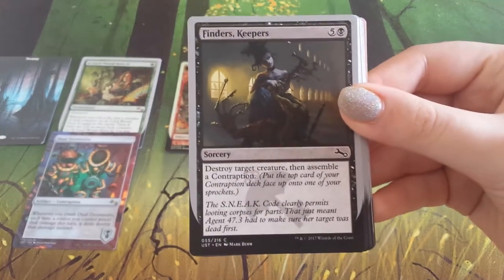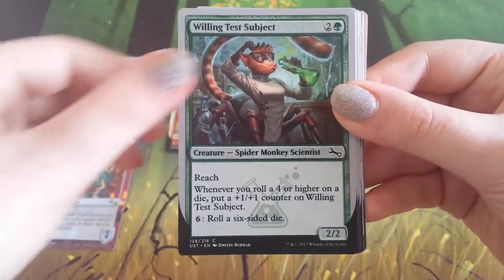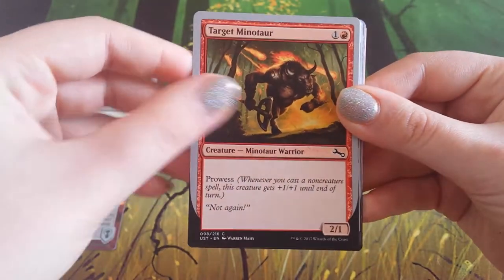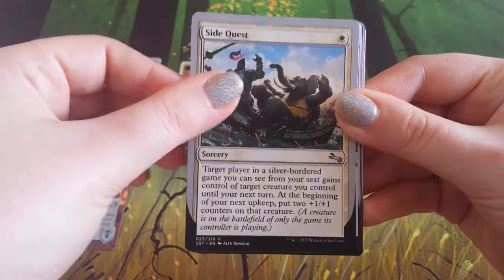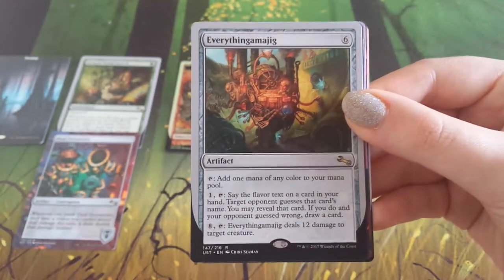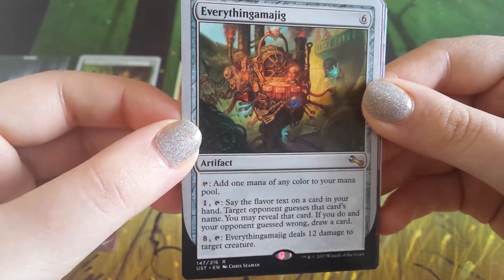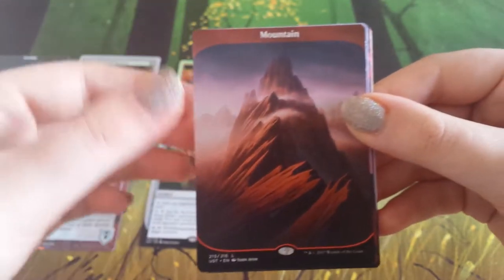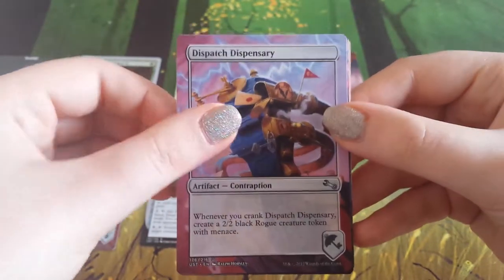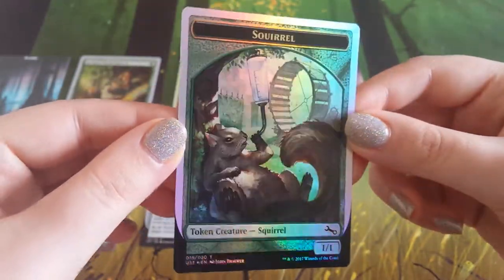Chipper chopper, finders keepers, feisty stegosaurus, shaggy camel, willing test subject, mother kangaroo, riveting rigger, target minotaur. We have our first one coming here which is side quest. Half shark, half contraption cannon. Our rare here is the everything magic — these names are so much fun to say. That is pretty cool, I really like that. We have a lovely beautiful mountain. We have dispatch dispensary, a division table, and a squirrel token. Oh it's so cute, look at it.